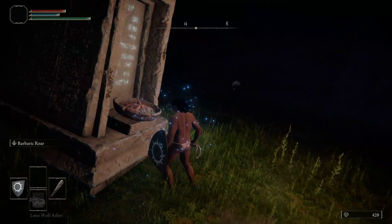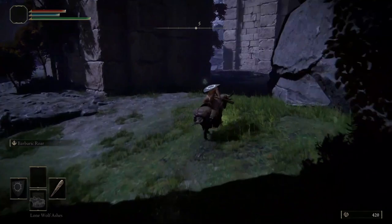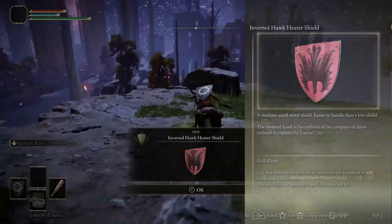Let's light up the first torch to this puzzle, and now the second torch. Pick up the map for this location. Just up this hill, you'll find the Inverted Hawk Heater Shield. Return to where you found the map, and jump down to grab the Hornbow below the staircase.